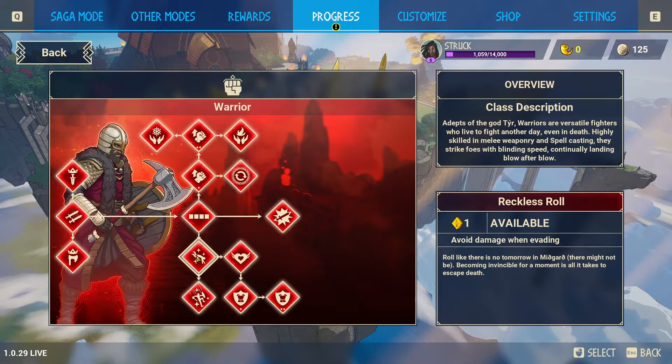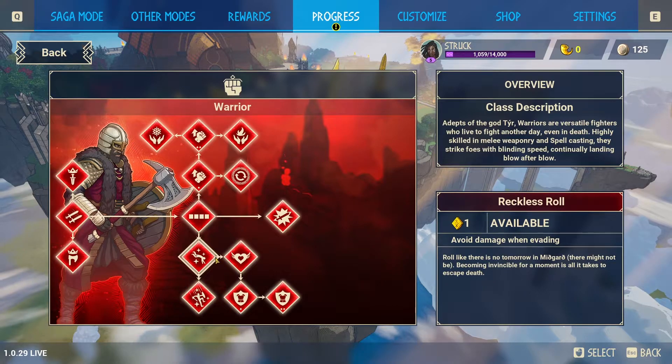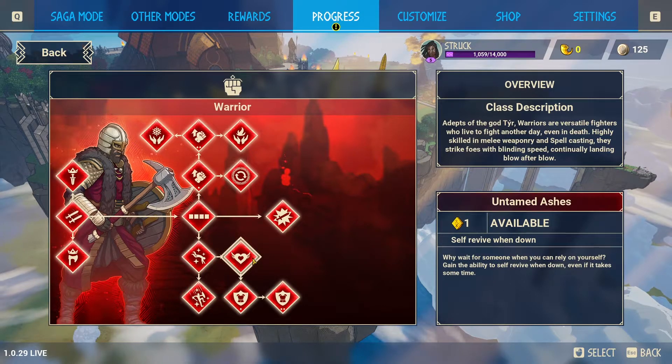If you go down there's something very nice — I love this skill. Avoid damage when evading roll. Like there's no tomorrow in Midgard, there might not be. Becoming invincible for a moment is all it takes to escape death.